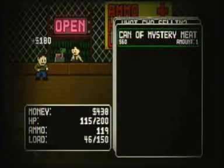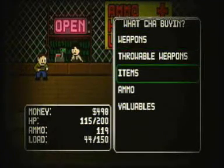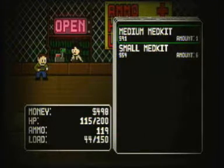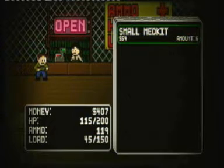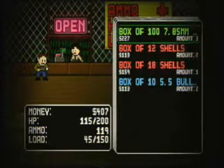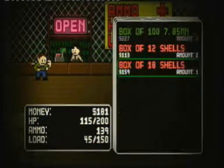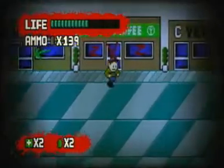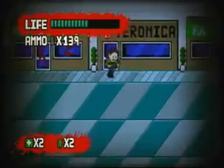Another trader right next to the first — typical. Sell some of this stuff, not a lot of it, but get rid of it. Buy some stuff. I don't have much in the way of first aid kits, so I'll pick up some stronger ones, because I'm sure I will need them before much longer. And as always, some ammo. Rob Veronica, who sells only shotgun shells.